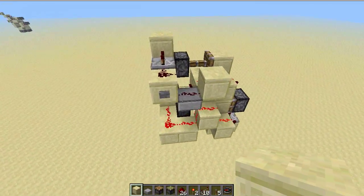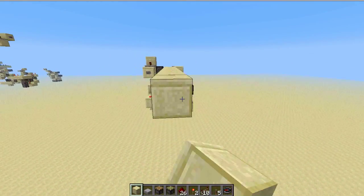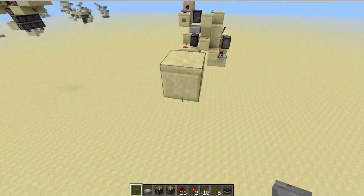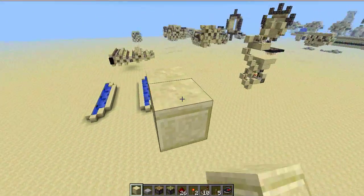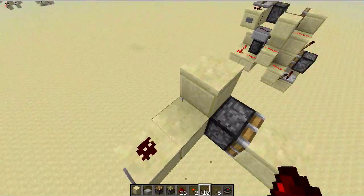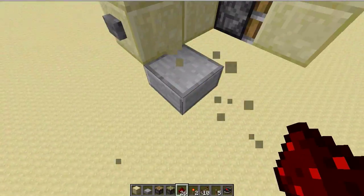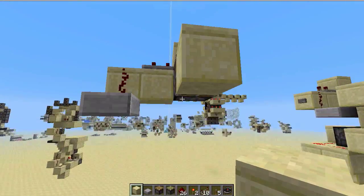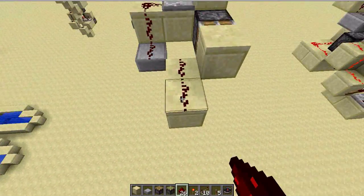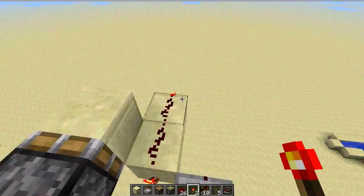Now that we know how it works, let's get on to how to build this. First, figure out where you want the input to be — I'll have it over here. Then place a block here and a block here, then a piston here. Place the repeater set to three ticks, and an upside-down half slab right there. Now we're going to make the instant falling edge T flip-flop: two blocks like that, with dust on top and torches on the side.